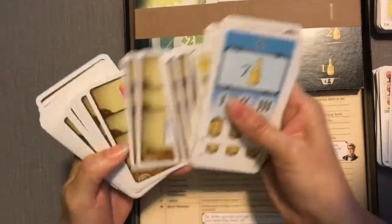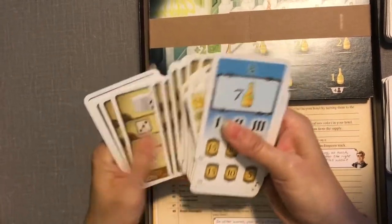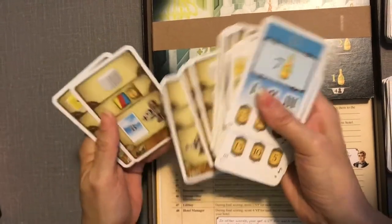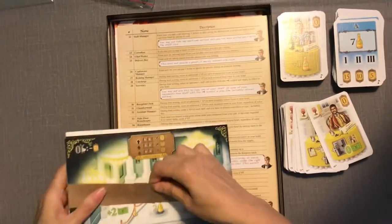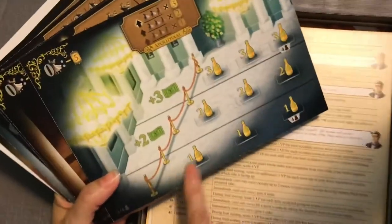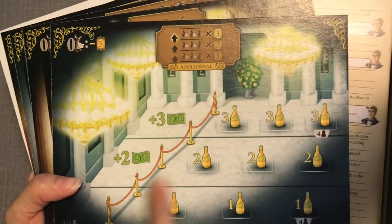That's what Let's Waltz is going to be about — you can choose to place your customer in the ballroom or in the hotel room. You get special points and it'll track differently. These are the ballroom boards. It looks like you'll need to pay champagne bottles in order to enter the ballroom.